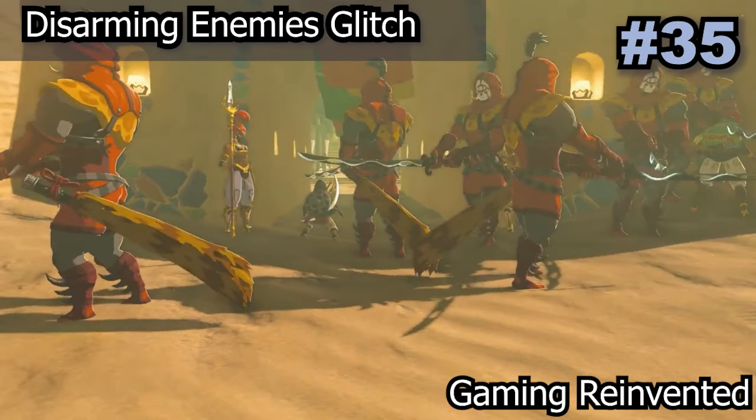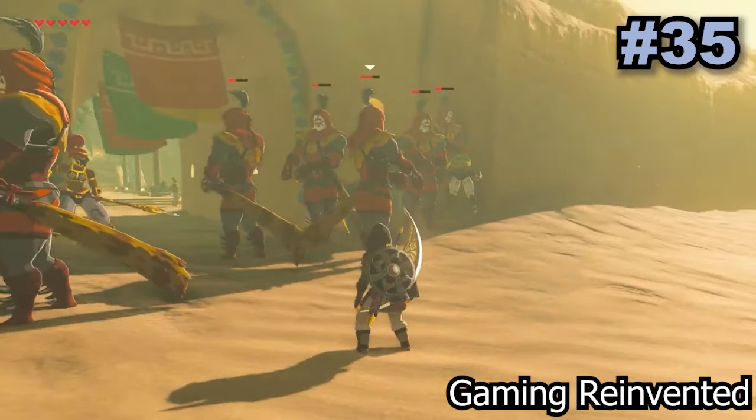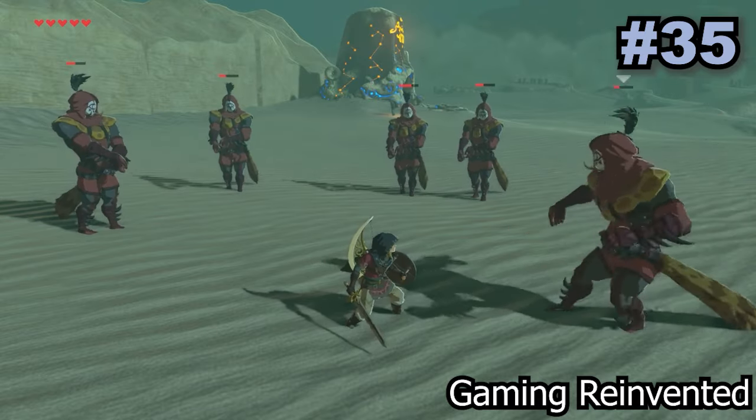Adding on to the previous glitch, the Yiga clan guards can be disarmed and will just swing nothing at you when attacking. All you need to do is bring them to Gerudo Town and try to enter the town — they will then have their weapons taken away and be completely harmless.